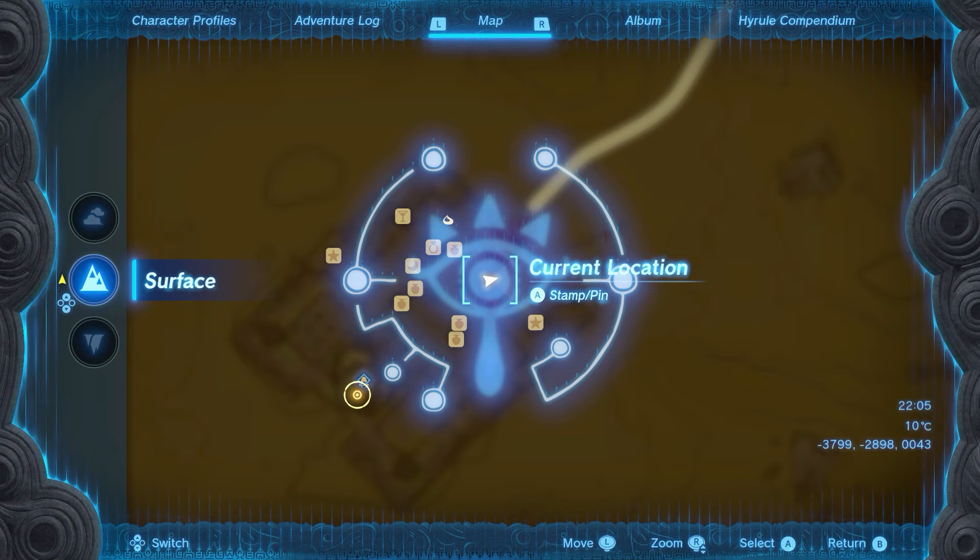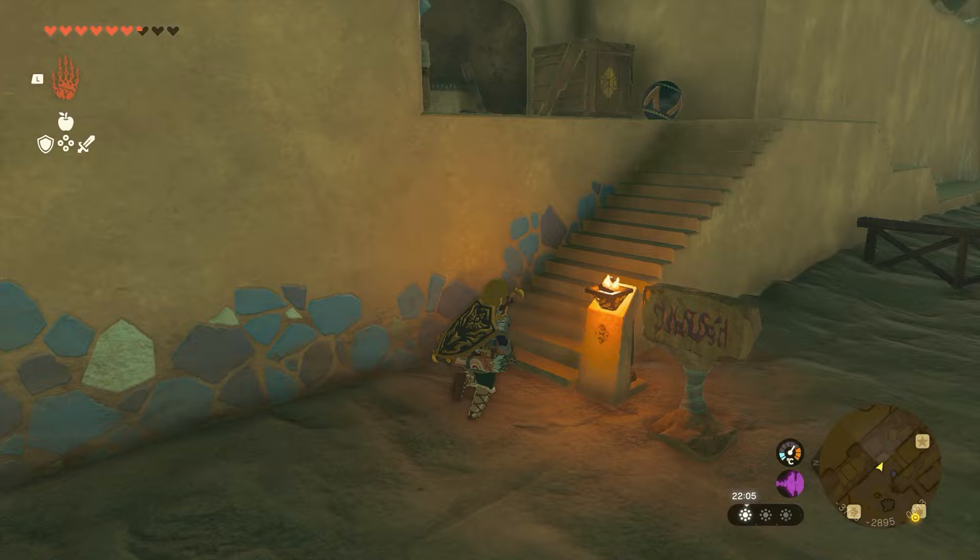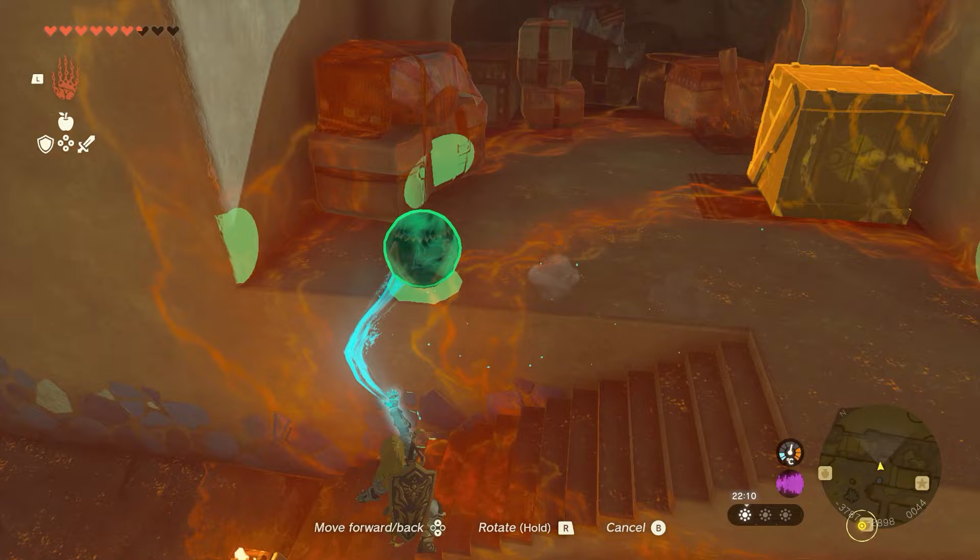The next one is also in Gerudo — it's right next to where you just got the last one, just to the side of it, so you can see here on the map. Head up the stairs; it's right next to the first one you picked up. Again, bring this one back down.